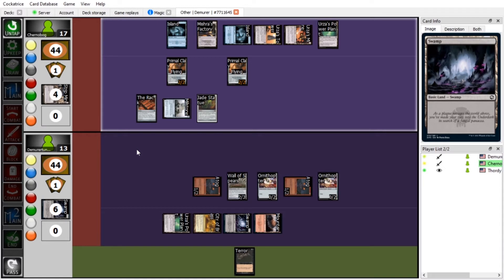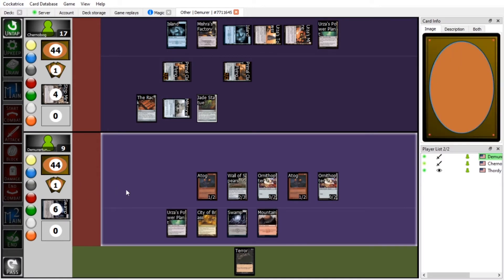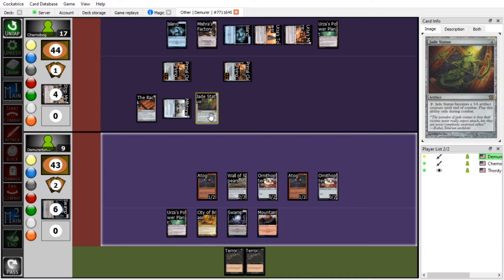That's okay. I'll swing at you with both Primal Clays for four in the air. We'll take the four out of the nine and pass. My turn — draw for turn. Wow, that's completely useless. Also a Rack, baby — so you take two from the Rack during your upkeep since you had fewer than four cards.